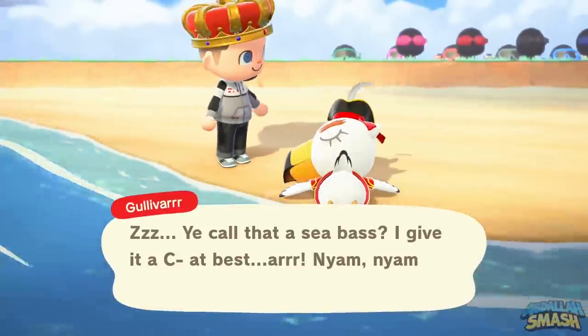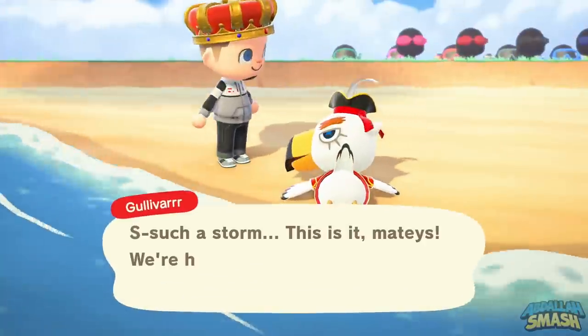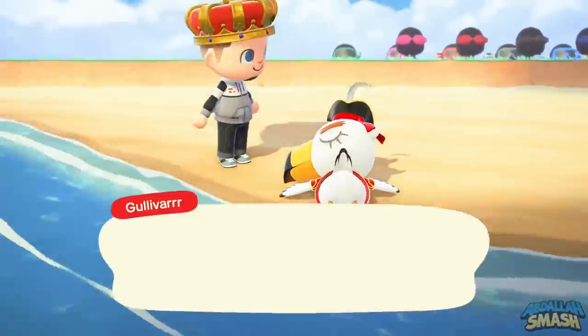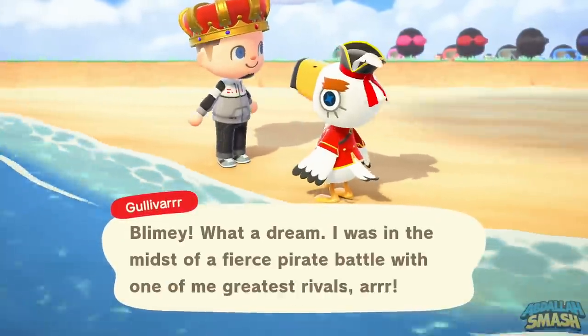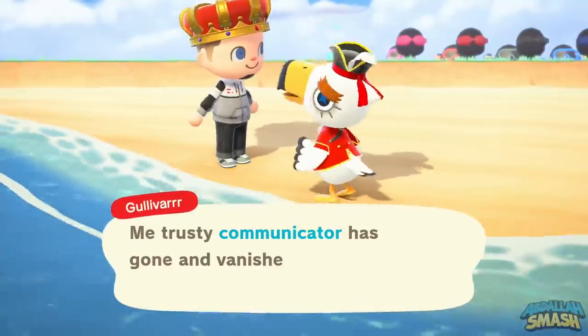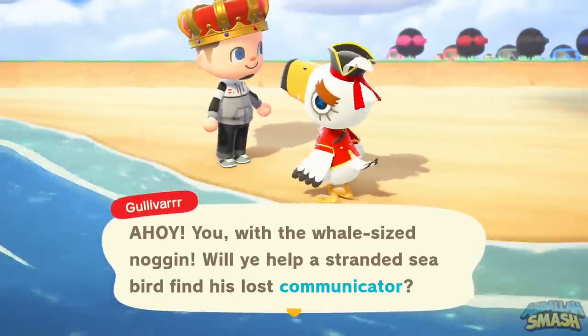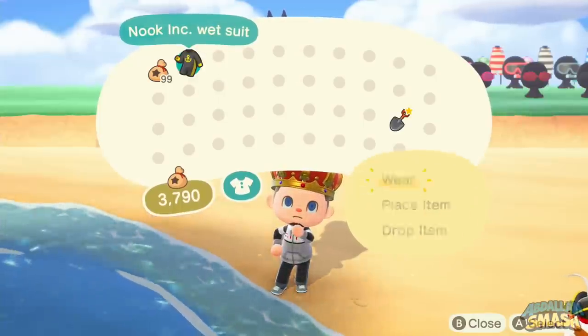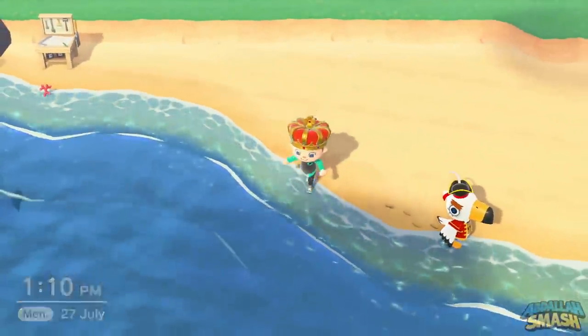Now that you know when he spawns, let's take a look at what his encounter entails. You're going to see him washed up on shore. Talk to him like you would with regular Gulliver. He'll say that he washed up ashore, say some pirate stuff, and mention that he lost his communicator. His communicator will be in the water, so all you'll need to do is grab your wetsuit and jump in.